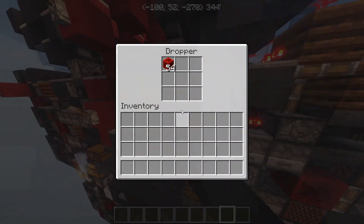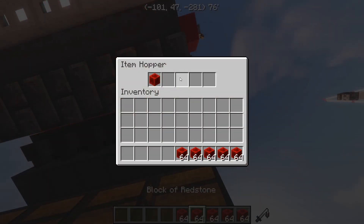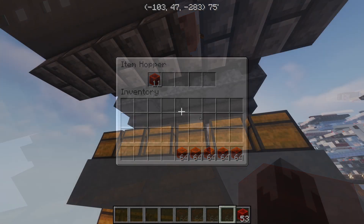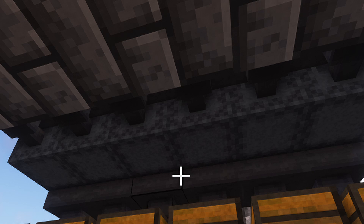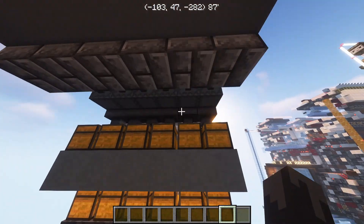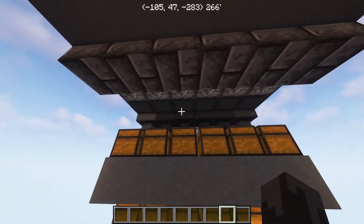You can technically access everything because the hoppers drain themselves, but you gotta wait for that. And you'll also end up with a hall with visible hoppers. Sure, it leaves more space to access the box, but visible hoppers are kind of an ick for me.